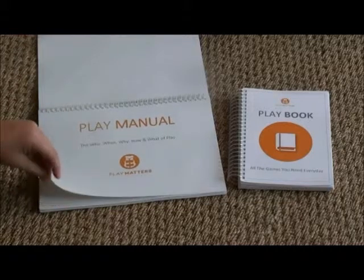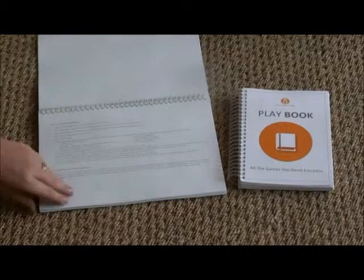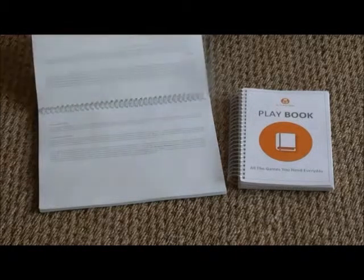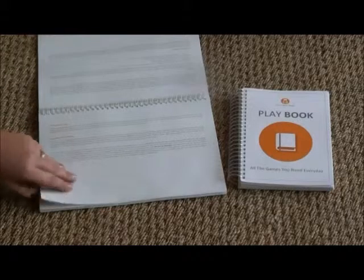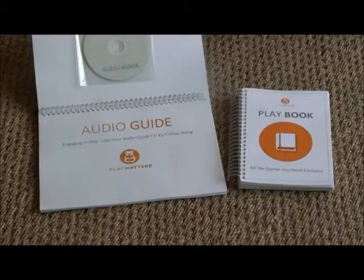The play manual is a description of the who, the when, the why, and the how of play. It includes information about overstimulation, the need for repetition, how to juggle housework and play, and basically tells you how to spend your time effectively.